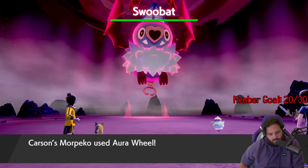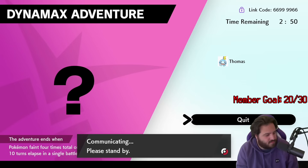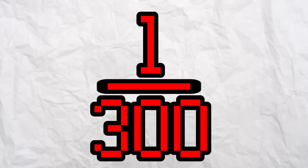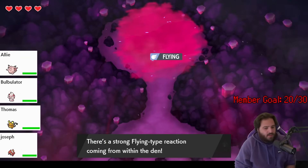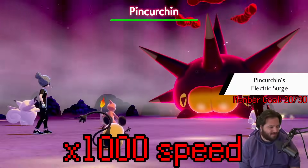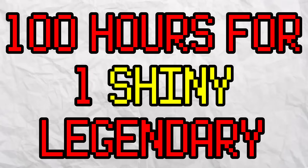Not only that, but this first set of Dynamax Adventures was without the shiny charm. For those of you that may not know, the odds of finding a shiny within Dynamax Adventures is a 1 in 300 chance without the shiny charm. These odds obviously seem too good to be true, but you also have to take into consideration that it's a 1 in 300 chance after getting your entire way through the cave — which, on average, takes about 20 minutes. So doing some quick maths: it takes 20 minutes to do 1 DA, therefore it would take approximately 6,000 minutes to do 300 — that's about 100 hours just to hit the odds for a single shiny legendary.